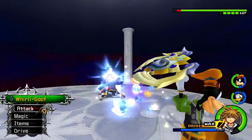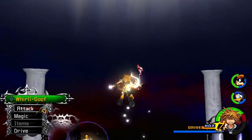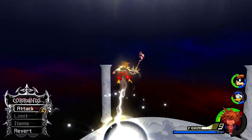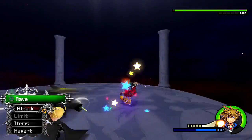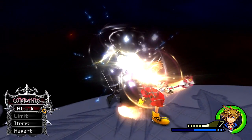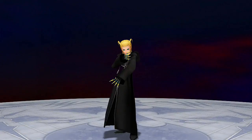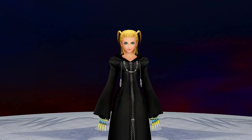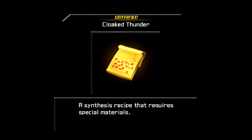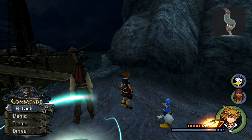Larxene's fight is a bit vicious, but Larxene wasn't even close to being tough. We obtain the recipe Cloaked Thunder and another Lost Illusion. That makes two, so we only need three more to go.